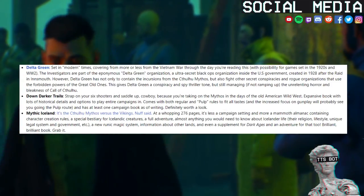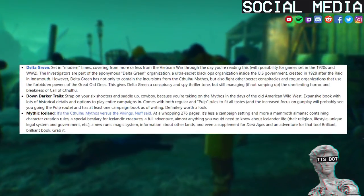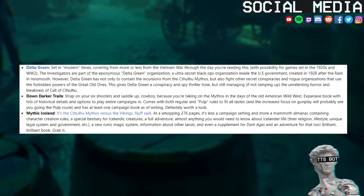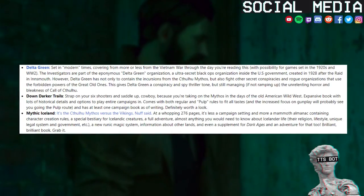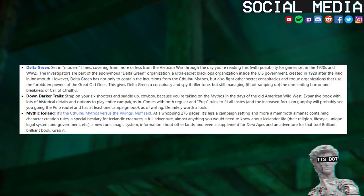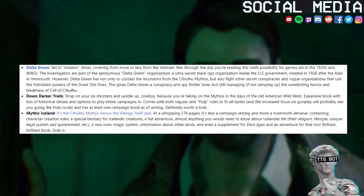Delta Green, set in modern times, covering from more or less the Vietnam War through the day you're reading this, with possibility for games set in the 1920s and World War II. The investigators are part of the eponymous Delta Green organization, an ultra-secret black ops organization inside the U.S. government, created in 1928 after the raid on Innsmouth. However, Delta Green has not only to contain incursions from the Cthulhu Mythos, but also fight other secret conspiracies and rogue organizations that use the forbidden powers of the Great Old Ones. This gives Delta Green a conspiracy and spy thriller tone, while still managing — if not ramping up — the unrelenting horror and bleakness of Call of Cthulhu.